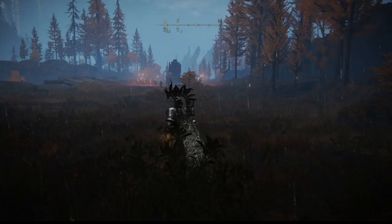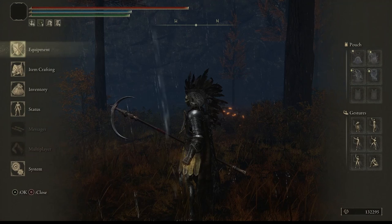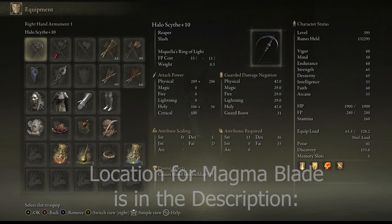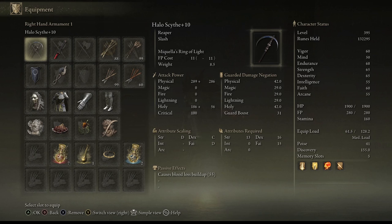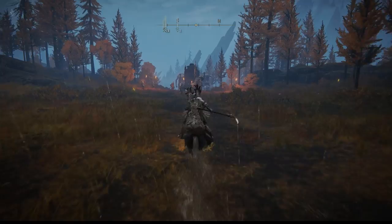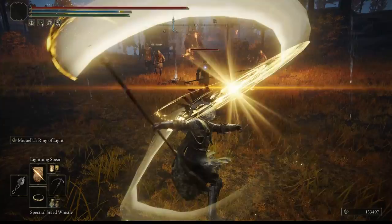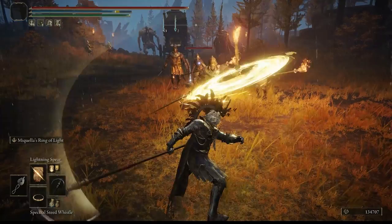Next up we have the Halo Scythe, probably one of my favorite weapons. It is a reaper weapon, already leveled up, with not only physical damage but also holy damage. It causes blood loss buildup at 55, and in terms of attribute scaling, it's a dexterity and faith weapon — those are the two top scaling stats. This weapon is great if you want to fight enemies from long distance without getting too close.